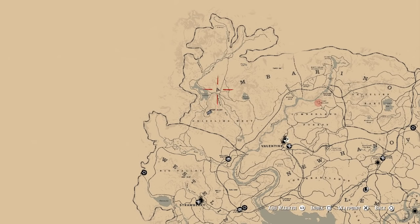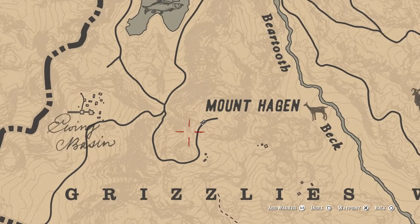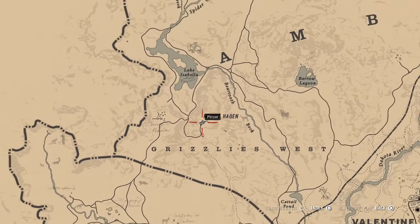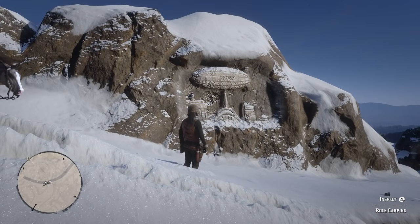On to number four. For this one, I would look under the A in Amberino to start with until you find Mount Hadjen. Then go ahead and look at the end of the trail — it's just near the end of the trail. Very easy to find this one. This is what it looks like in game; you're going to come up the path and see it straight away.